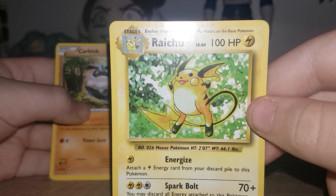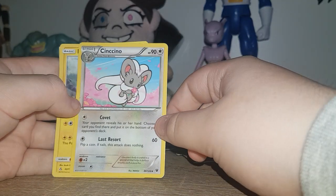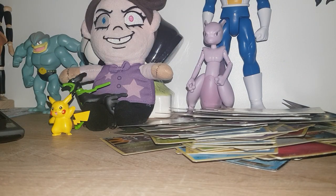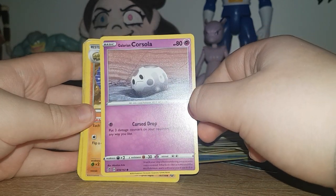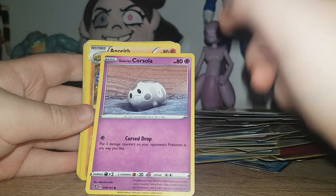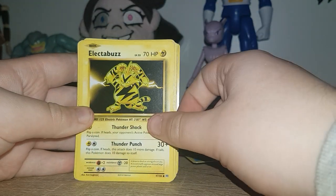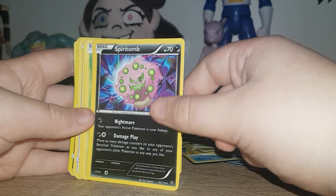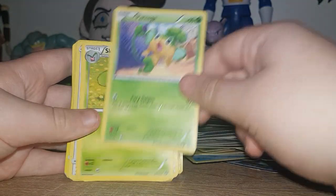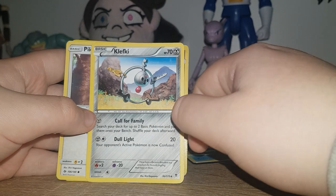Kangaskhan. Sharpedo. And another glitch — it says it evolves from Eevee. Raichu — I've had this Raichu for a long time. At least it says it evolves from Pikachu for once. Cubchoo, normal Cubchoo. Another Sneasel. Electabuzz and another Cubchoo. Almost done. Galarian Cursola — so this is going to be the newest one, cause it's Galarian. Anorith. Another Litten. An older Electabuzz.